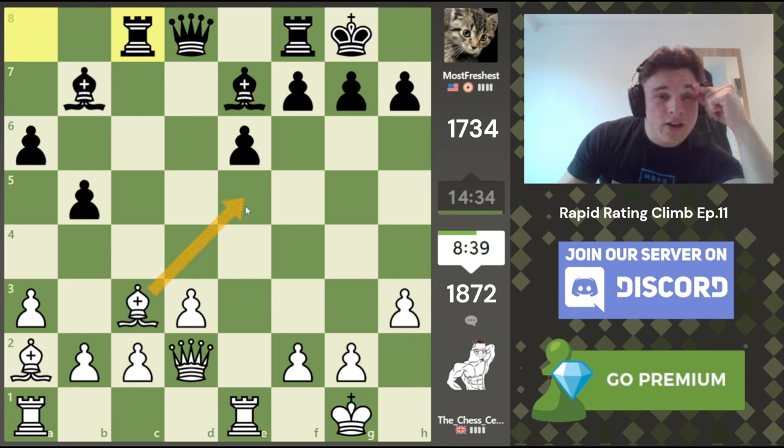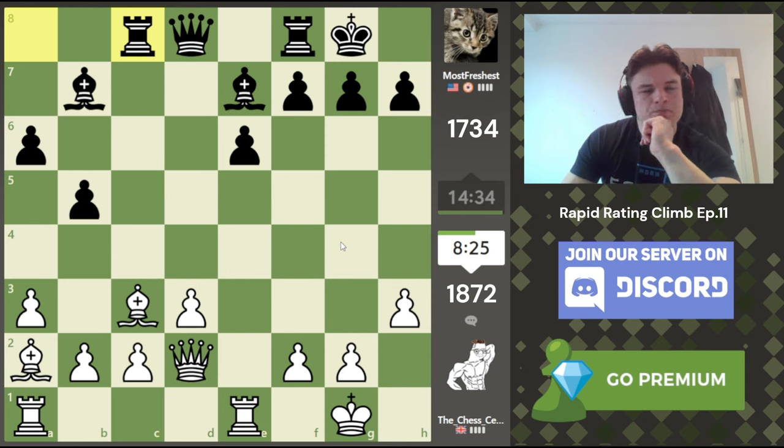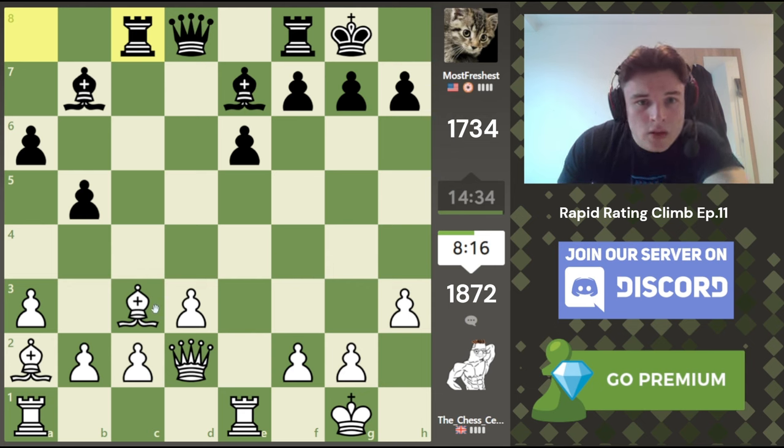I didn't do anything spectacular here, I just posed problems for my opponent — just asked him questions. And eventually, if you ask enough questions, they're going to answer one of them incorrectly. We're not winning or anything, don't get it twisted. Bishop B3 looks natural, but I'd rather get my Rooks a bit better developed first. This Bishop's probably coming to C5, which could be quite nice for him. I don't really want to play D4 because it blocks off my own Bishop. Maybe Bishop E5, and then if the Bishop comes to C5, then D4 — and then this Bishop isn't blocked out and can always retreat to the King side. We're also setting up C3, D4, or Bishop B3 to keep an eye on the C2 pawn.